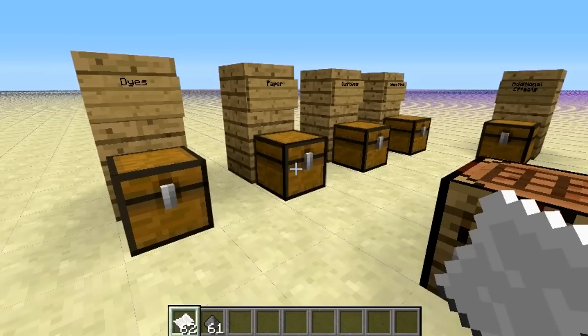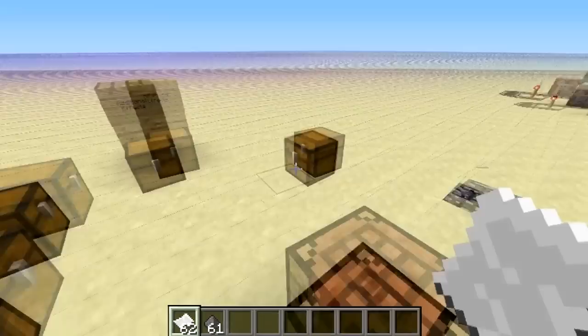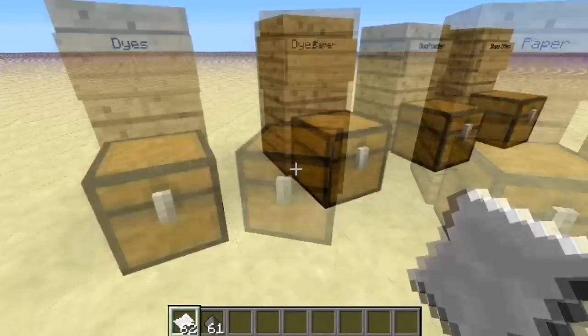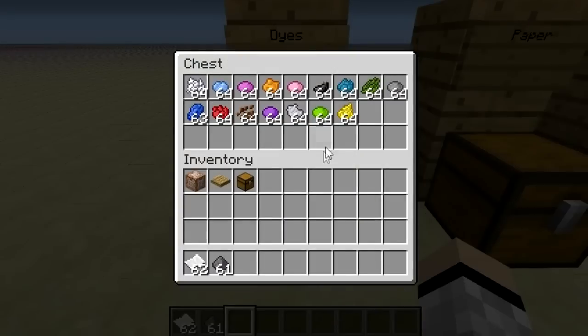Hello everybody, Dewere123 here. I'm playing on the 1.4.6 and I'll teach you how to make fireworks. They're pretty simple. All you mostly need is gunpowder and paper, and you can do some dyes.